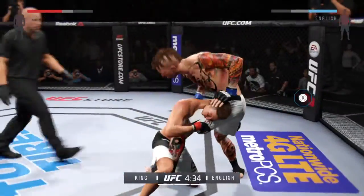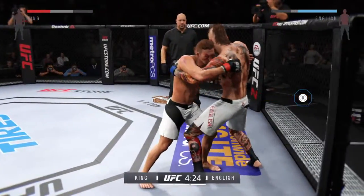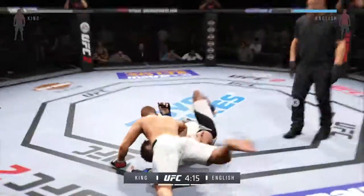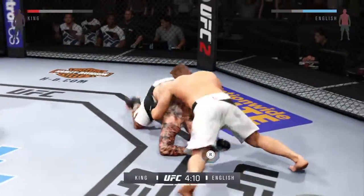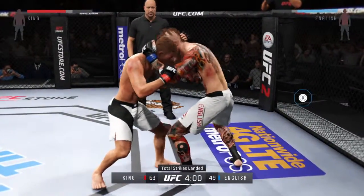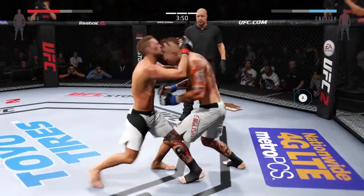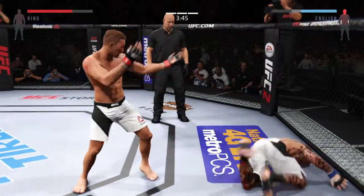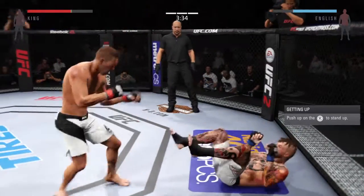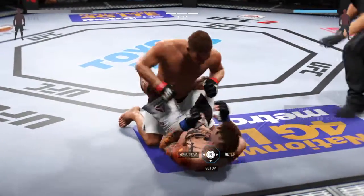Back on their feet. The doctor's got double underhooks — beautiful hip toss. Back on their feet. He gets the over-under, now he's got the Muay Thai plum. Big punch from the top lands — he dove into that shot. Now he moves into full guard.